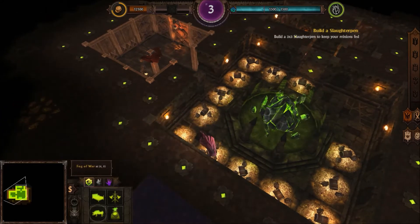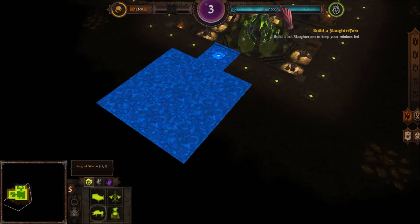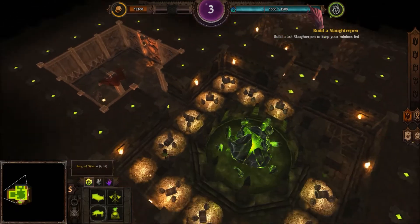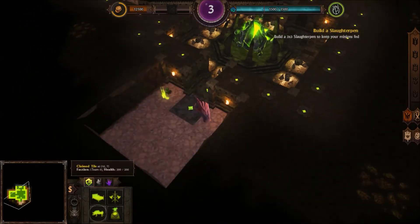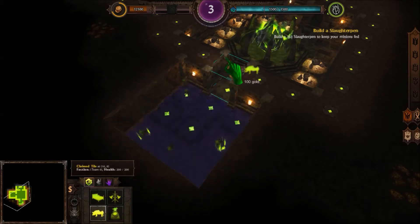Alright, I guess just build it out here to take out these tiles, then we'll build the slaughterhouse. So yeah, I think this first campaign mission is really just a tutorial.